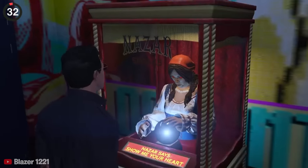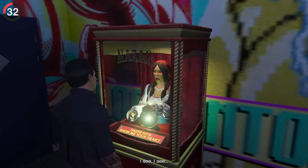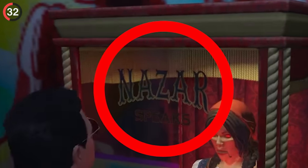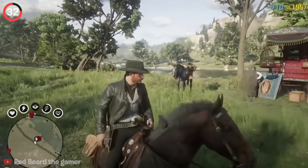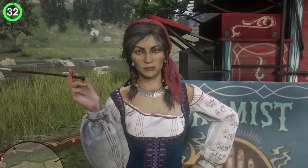Back in Los Santos, there's a chance you'll find fortune tellers around the city — just like those classic machines in real life — but one of them is called Madame Nazar. In Red Dead Online, which is set hundreds of years before GTA 5, you can find the real Madame Nazar selling items and clothing.